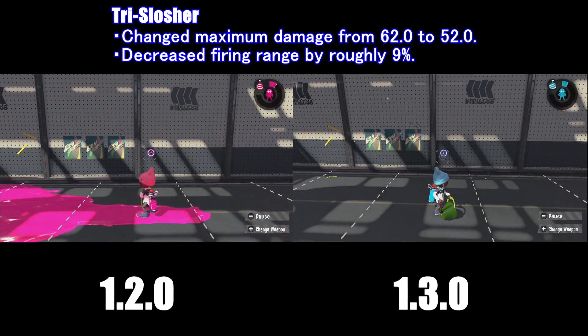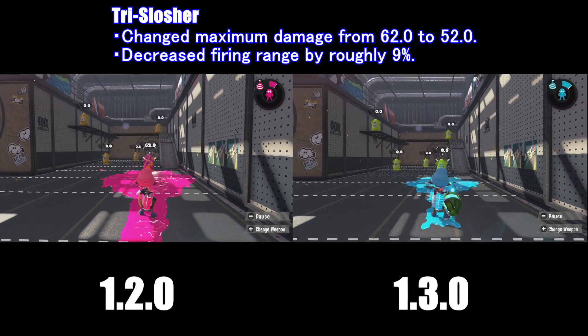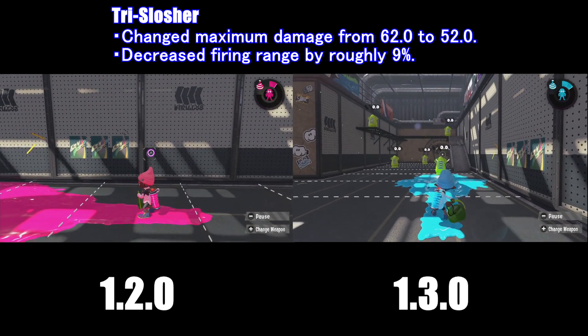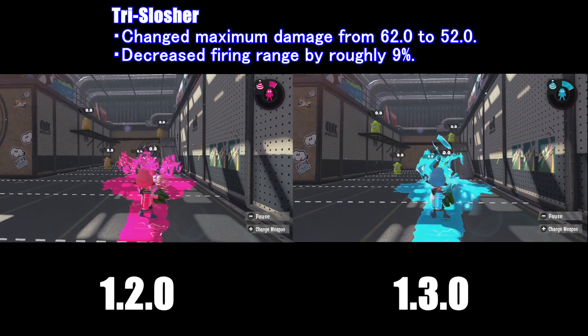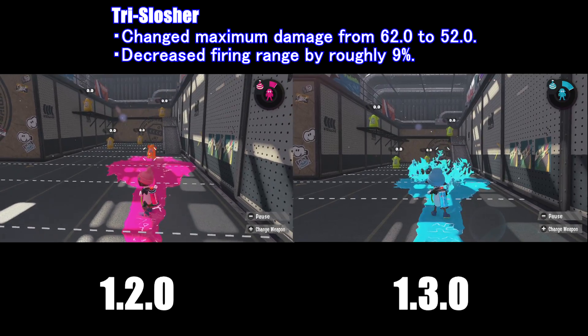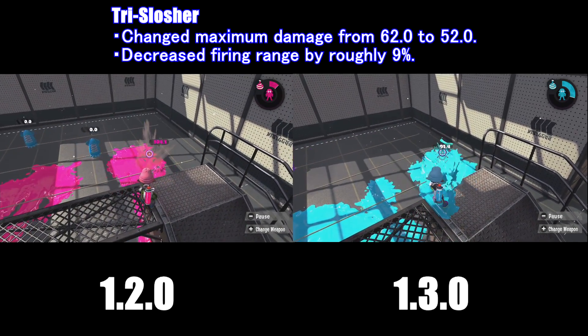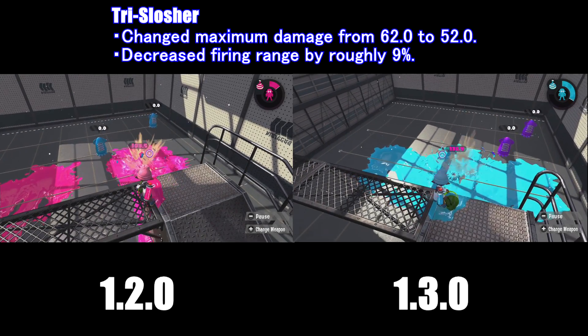Starting off, we have the great Trislosher nerf in this first clip in 1.3. You're going to see that there is a decreased range by 9% for the Trislosher. In the next clip, you'll also be able to see that the Trislosher is only doing 52 damage per hit. It's a great thing because once you're on higher ledges, the Trislosher can now only do 3-shot kills opposed to the 2-shot in version 1.2.